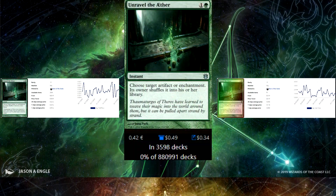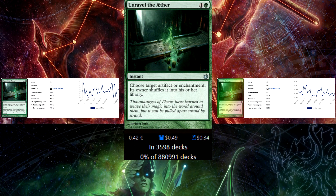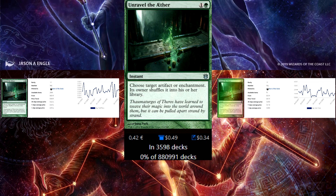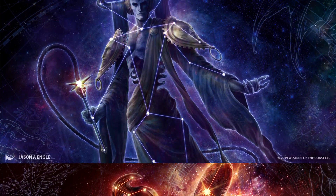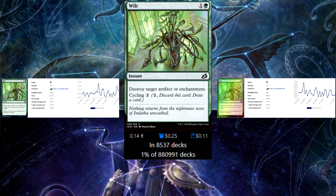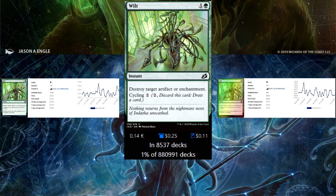Next up is Unravel the Aether — again a shuffle effect. Instead of destroying it, you're shuffling it back into the library, making it harder to find and recur. It's 2 mana instant and hits both artifacts and enchantments. Great card. Next up is Wilt — destroying artifacts and enchantments at 2 mana at instant speed, and on top of that you can also Cycling it. I think this is a great card.